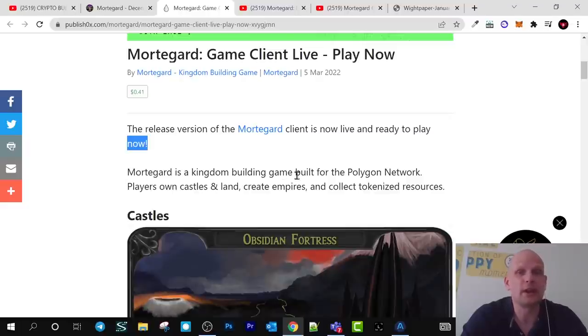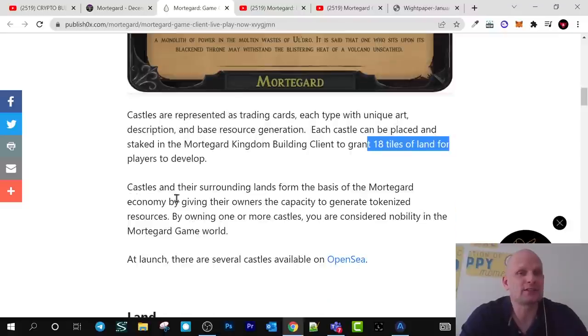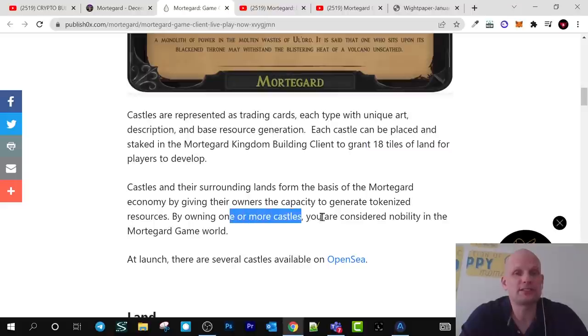Mordegard is a kingdom building game built for the Polygon network. Players can own castles and land, create empires, and collect tokenized resources. These tokenized resources are ERC20. Castles are represented as trading cards, each type with a unique card description and base resource generation. Each castle can be placed and staked in the Mordegard kingdom building client to grant 18 tiles of land. Castles and their surrounding lands form the basis of the Mordegard economy, giving their owners the capacity to generate tokenized resources. By owning one or more castles, you are considered nobility in the Mordegard game world.